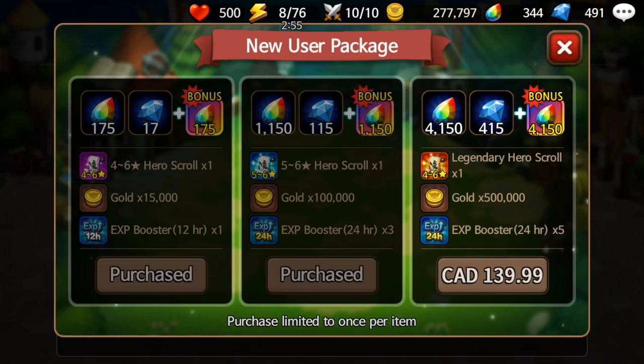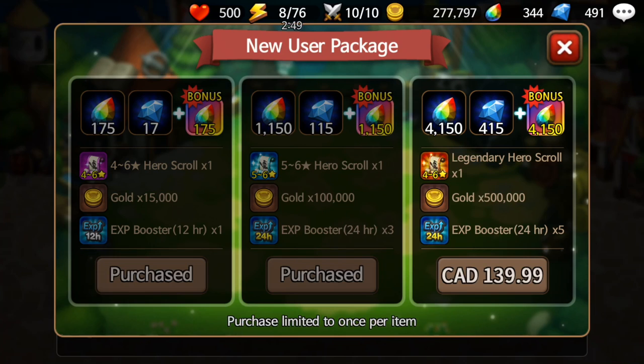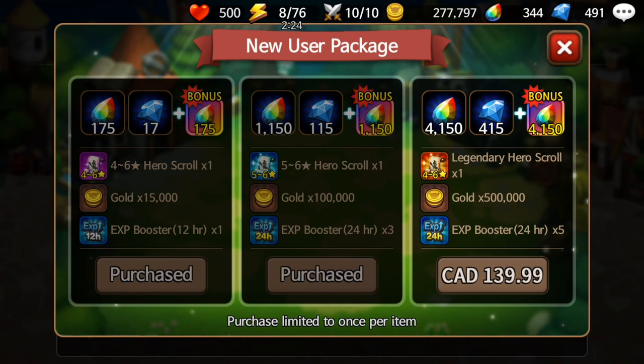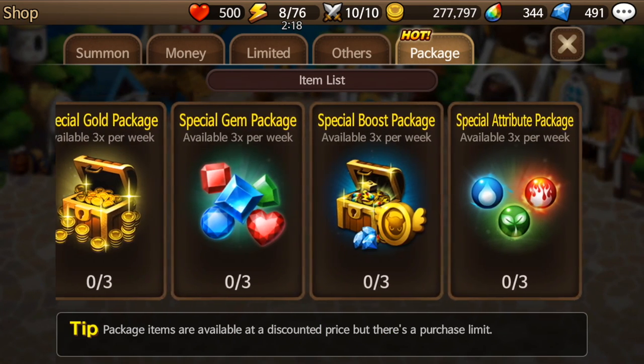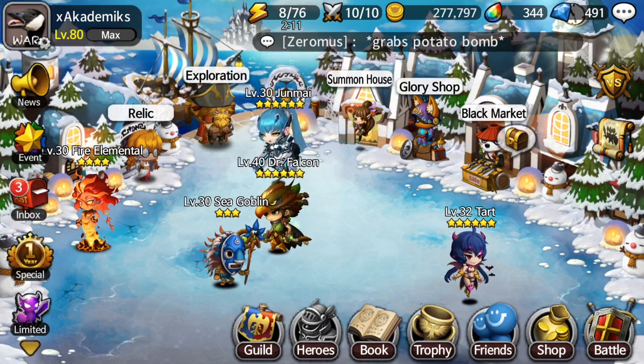There's also the New User Package — you can get a legendary scroll for around $140 Canadian (maybe $100 USD). You also get 8,000 gems with it. It's a decent deal, though I'm personally trying not to spend too much money on this game lately. The only reason I bought these two packages is because they were extremely cheap for what they offered and I hadn't spent money in so long I wanted to support the game.